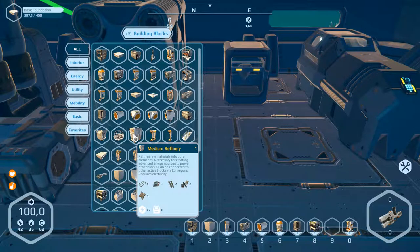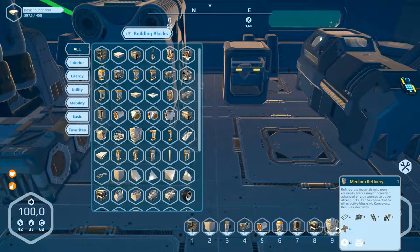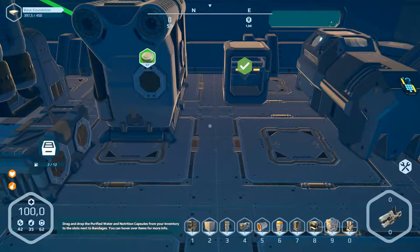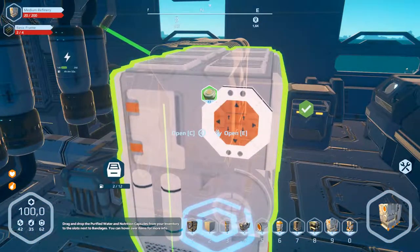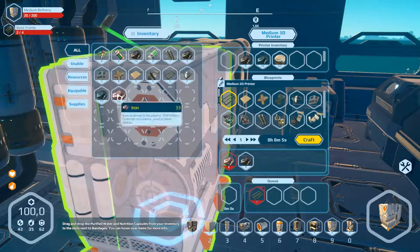We haven't got the medium refinery. Can we build the medium refinery? Where is it? Here. Can't see what part we need. Medium refinery, number 9 — basic frames, four of them. So we've built them first. Basic frames — craft them. But we can't craft them of course, iron is missing.